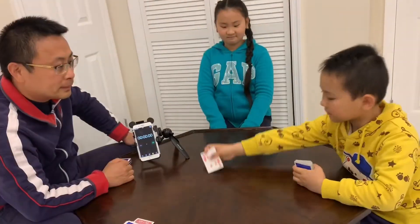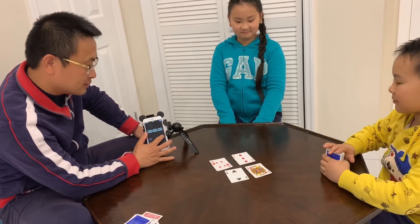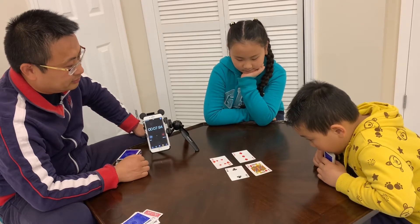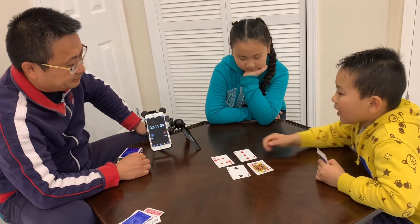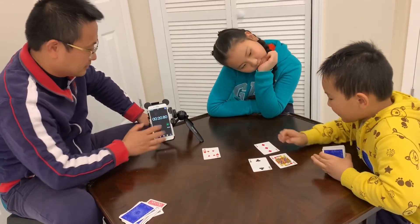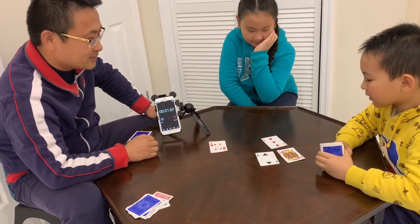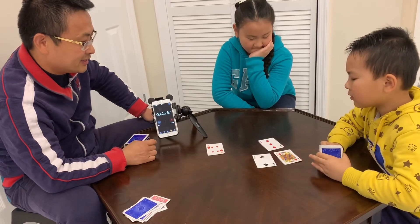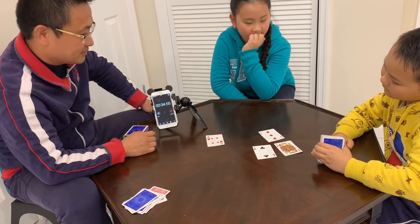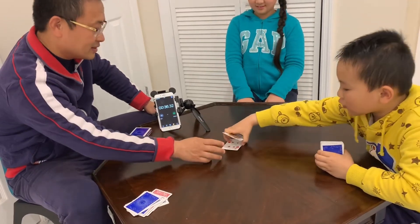Next round: first card is four, second card is three, fourth card is Jack which is 11, third card is two. 11 minus three equals eight, eight minus two equals six, and four times six equals 24. 36 seconds.